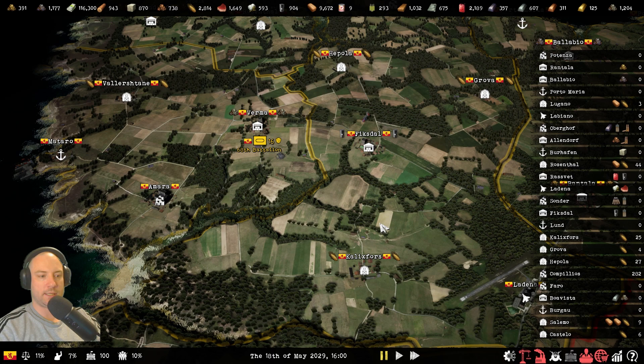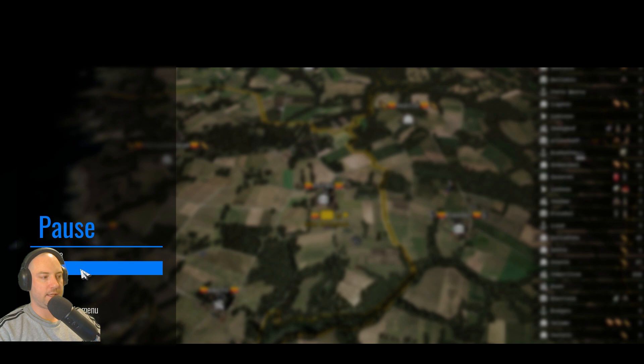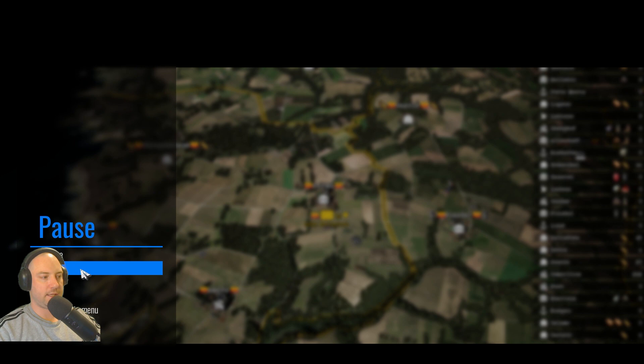Another point is that populations change, so you're going to have to adjust food consumption. If Allendorf gains population, you need to send more food and redo the supply truck. If they lose population and you're still sending 21 but they only need 18, you're wasting 3 food — it'll be stored in Allendorf not being used when it could go somewhere else. I just find that totally unnecessary — we have the food here in Verma, just let them have it.